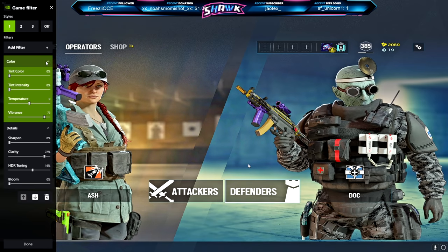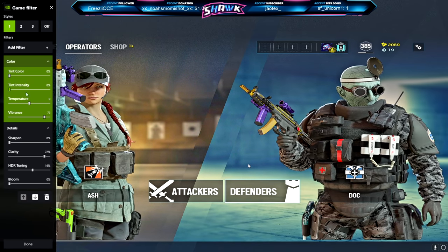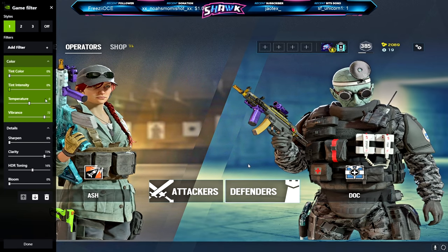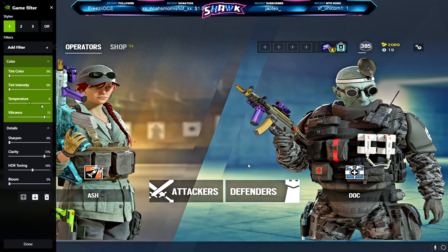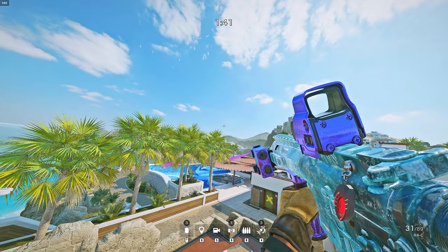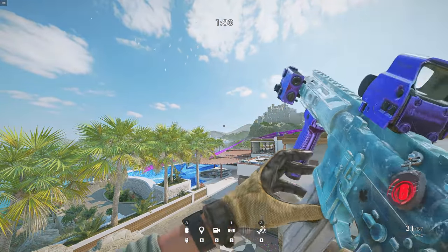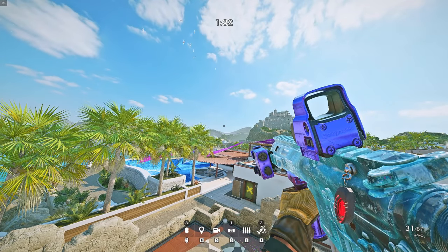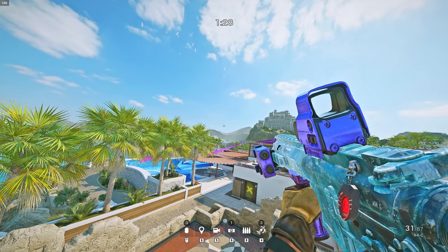Let's move on to the Color settings. Starting at the top with your Tint Color, go ahead and change that to 0%. Do the same for the second option, which is Tint Intensity. As for your Temperature, change that to 0, right in the middle. And lastly, your Vibrance should be on 72.9. So for your game filter settings, there are only two filters that I use, and you can see that it really improves the overall video quality of your game drastically.